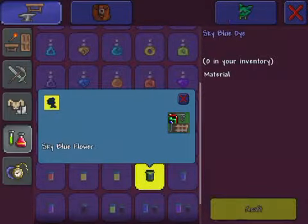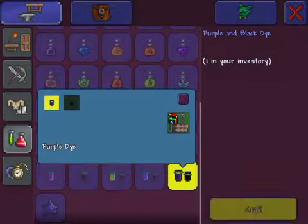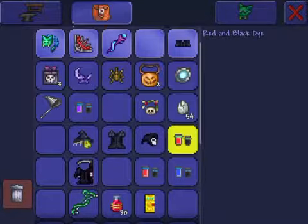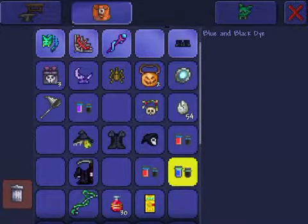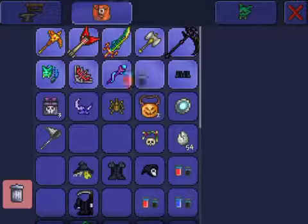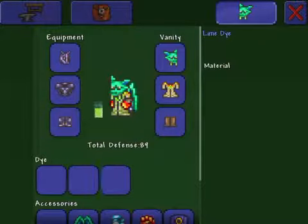Once you make multiple dyes, you can actually combine them with other dyes to make a multicolored dye. So I have red and black dye, blue and black dye, and purple and black dye. Once you get these dyes, you can put them on your clothing.